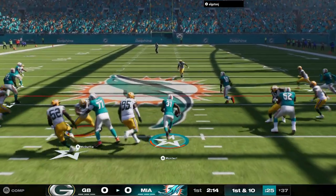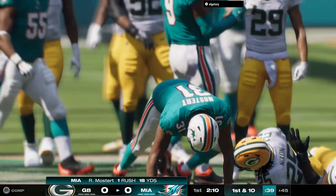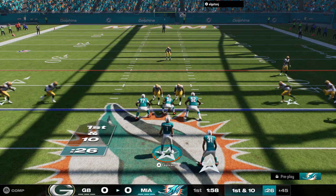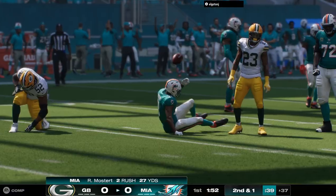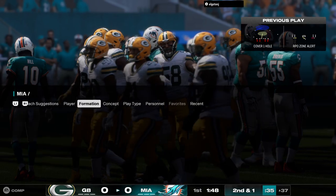It's the first carry for the veteran Raheem Mostert and he'll be marked out at the 45 yard line. Right back to Mostert on first down and a determined run there inside the 40 — it's a gain of nine yards.